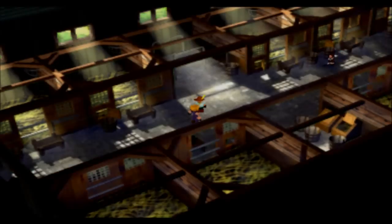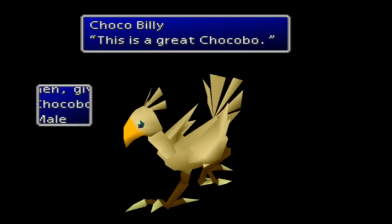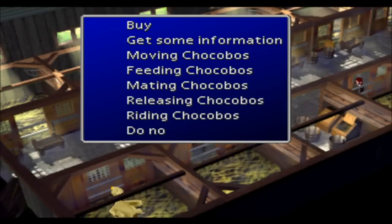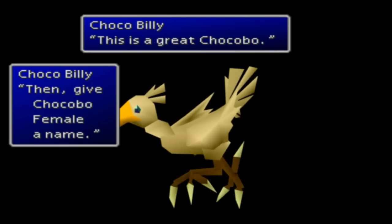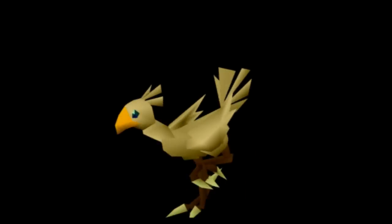Move your chocobos into the stables. This is a great chocobo — put it in. It's male, so let's name it Capone. Now let's move the other one in — it's also great, put it in. It's female, perfect. Let's name this one Pone.